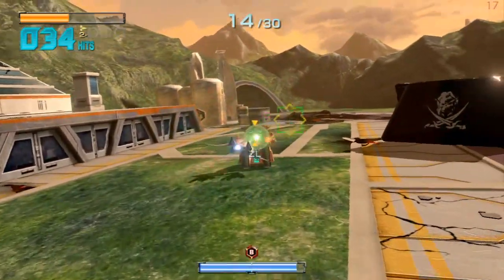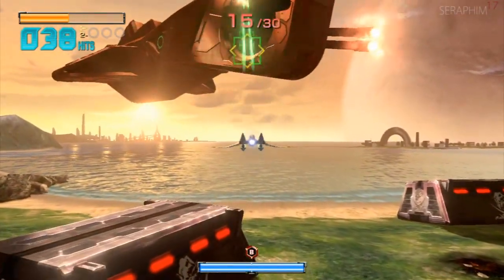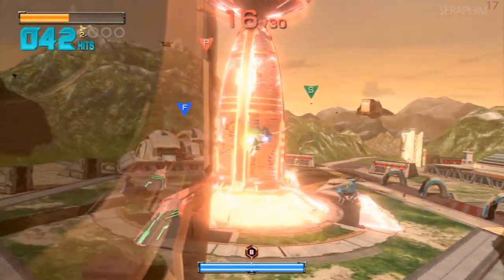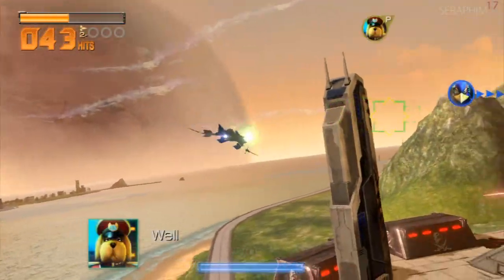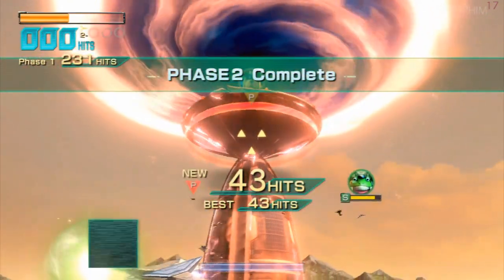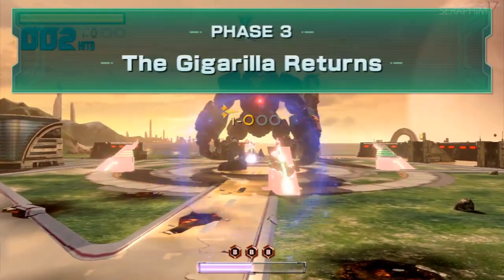I'm going to talk a bit more about Turtles since this video is going up today. I had full intentions of making a walkthrough even knowing it was bad, but when I unlocked the hardest difficulty it completely removes checkpoints — and this is a game where bosses can kill you in one hit, your entire team in one move. If you get unlucky you have to replay the entire level. If the level were fun and interesting I wouldn't mind, but I just don't have the patience for it.